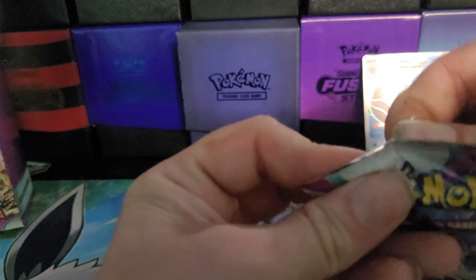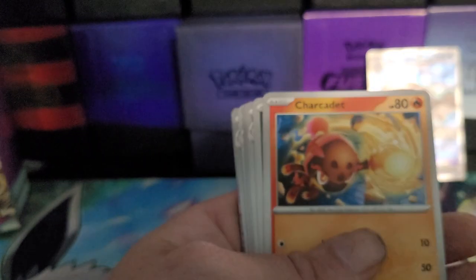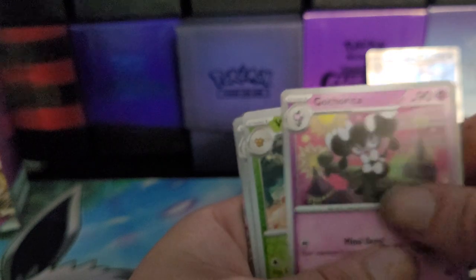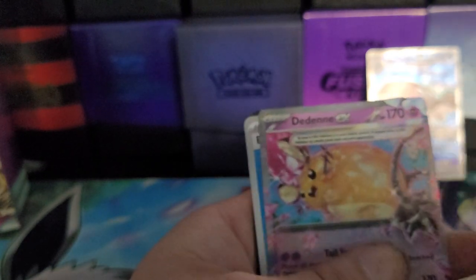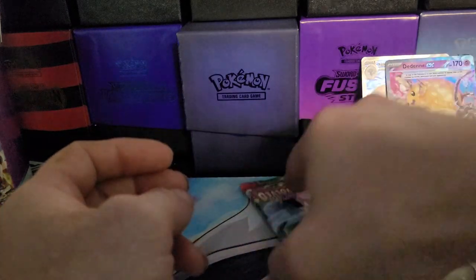Let's see if we can continue the trend and see if this back half does better than the first. We got a Sandagast, a Tarantula, a Charcadet, Murkrow, Tinkertuff, Pommel, Cortita, Vespa Queen Reverse, Mousehold Reverse, and a Terrestrialize Dedenne EX as our second hit of the opening.